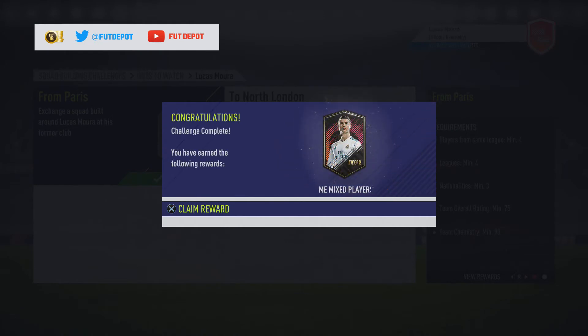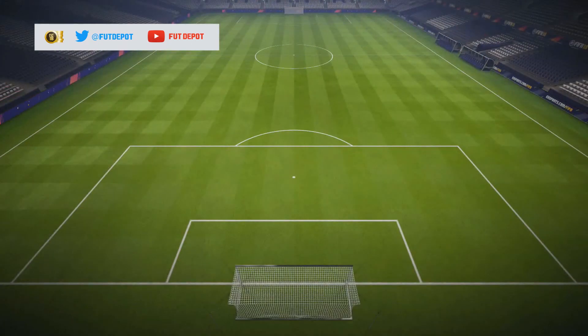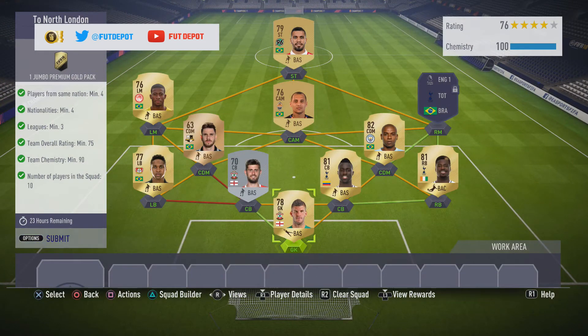We get a prime mixed players pack as our reward — they really vary on what you get so it could be great. Now we'll go to the second one, 'North London,' since Lucas obviously joined Spurs. We get a jumbo premium gold pack for this one. There's a bit of a roles reversal in requirements: we need four players minimum from the same nation, nationalities minimum of four, and leagues minimum of three.